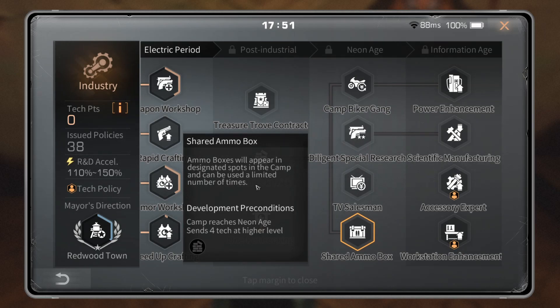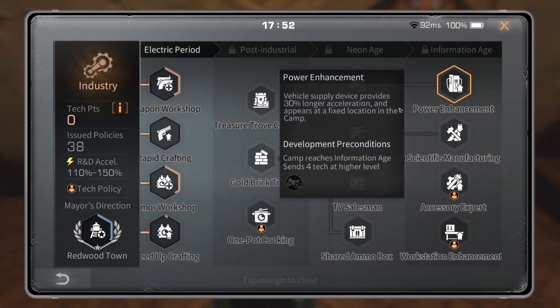Shared Ammo Box: ammo boxes will appear in designated spots in the camp and can be used a limited number of times — probably something like three to five. It's not really something you need, but if you can afford it, I think they're fun and they will save people some ammo.